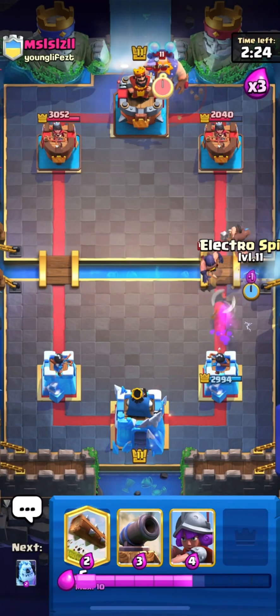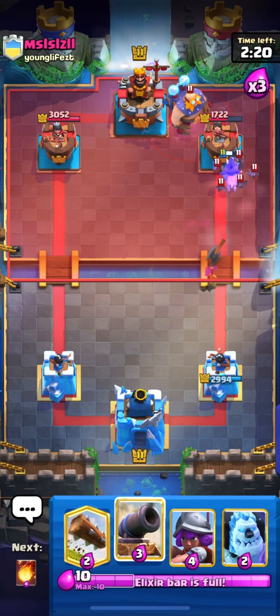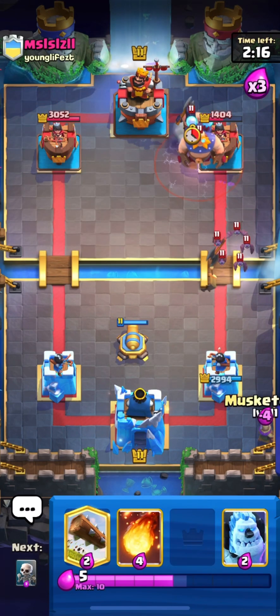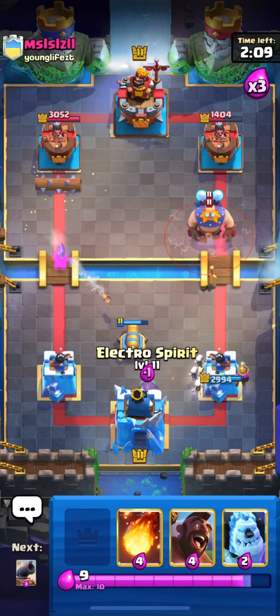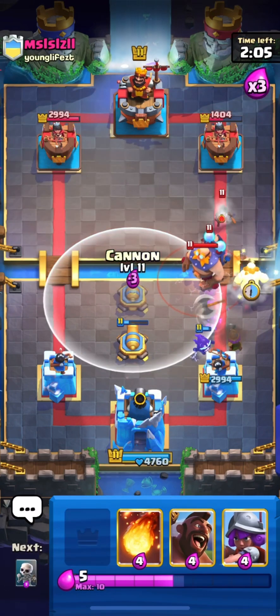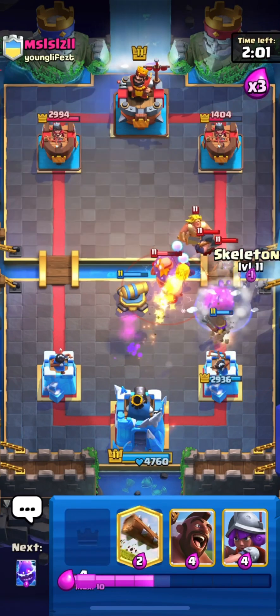Let's go in with our hog guys. We are playing in 3x elixir and his electro giant is back in his hand — he's coming in with it again. Let's try to defend it. I will log his firecracker and I think I will get the king tower activated. I'm back to the cannon so I will place it and fireball on the bridge.